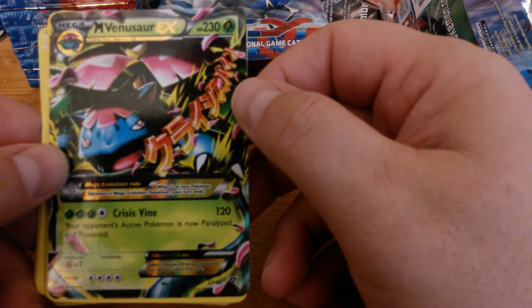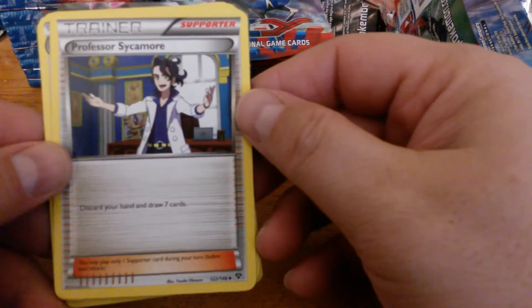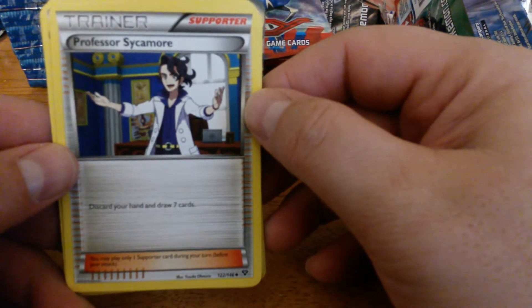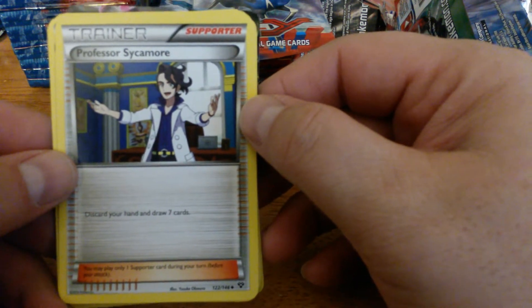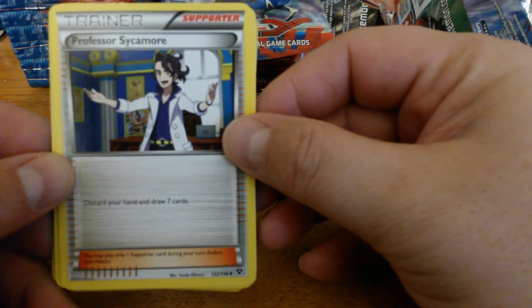Professor Sycamore — you can't have a combination of Sycamore and Juniper in your deck, so you're either going to run four Sycamore or four Juniper.